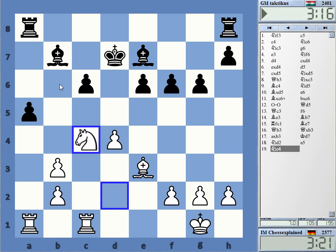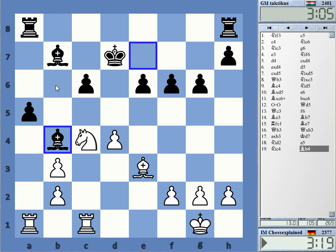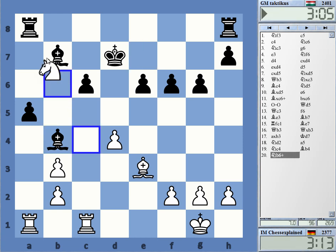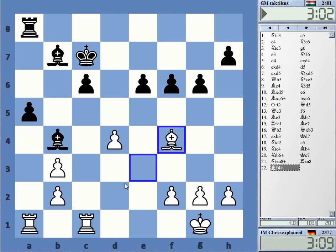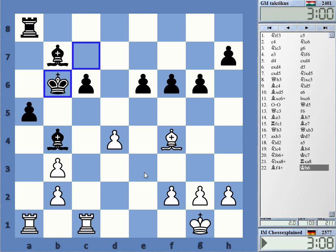Isn't this a double attack on b6 and a5? Maybe he didn't really see that b6 is hanging. I can win the exchange now. Check — probably should. Check — probably really should. Flicking this check in is probably a good idea.